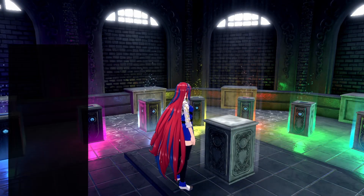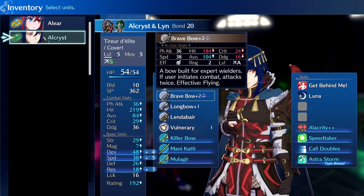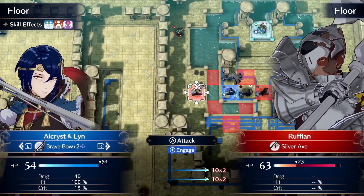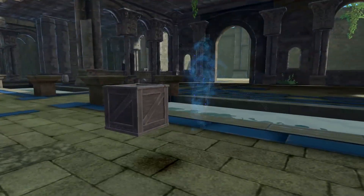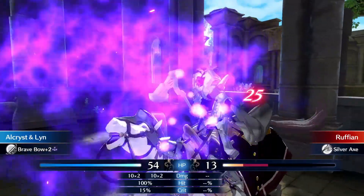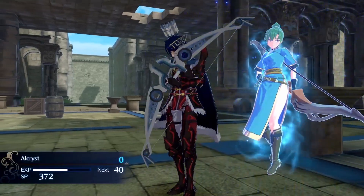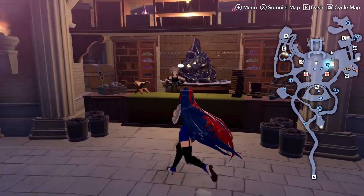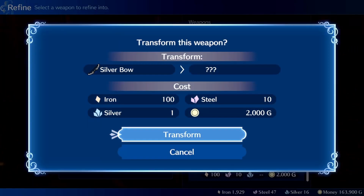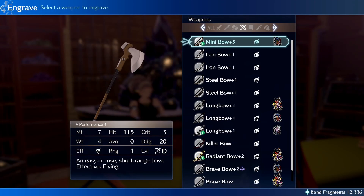The last thing to complete this build is the Brave Bow, obtained in Chapter 20. One of the thieves will get their sticky fingers on it, so kill them before they escape. This bow lets us always attack twice when initiating combat, and with a speed difference of 5 or more, we get 2 additional attacks — all 4 hits with a chance to activate Luna or critically hit, making Alcarus the best bow user in the game. If you don't want to wait until Chapter 20, you can refine the Silver Bow to a Brave Bow, which you get for free from Fogato in Chapter 12. For engravements, I went with Holy to increase might, reduce weight, and gain 20 avoid.